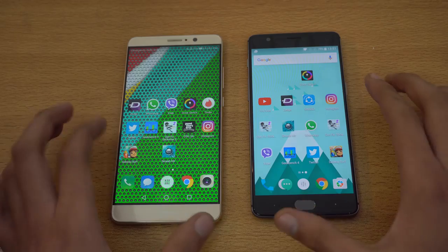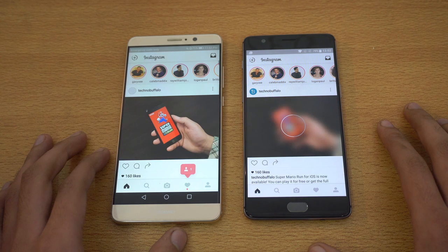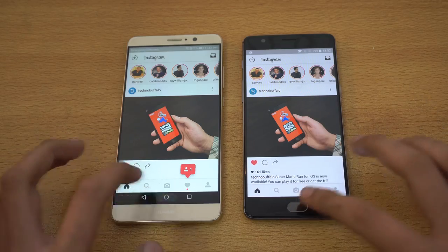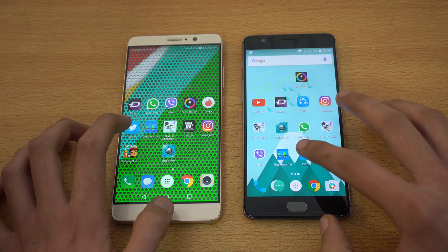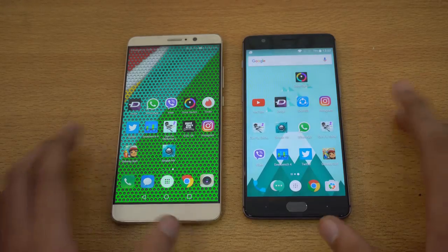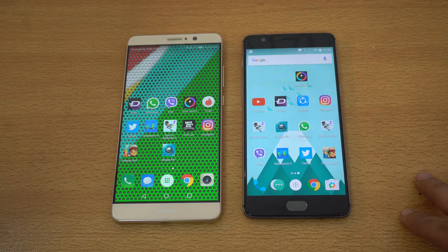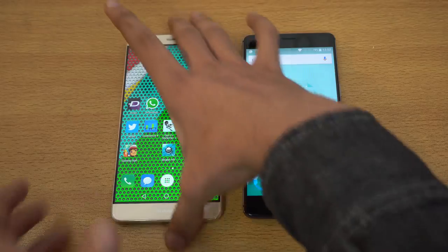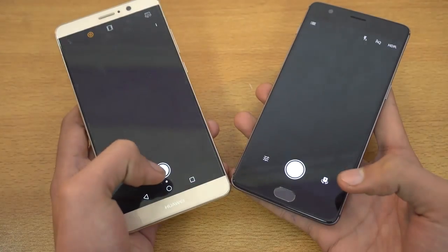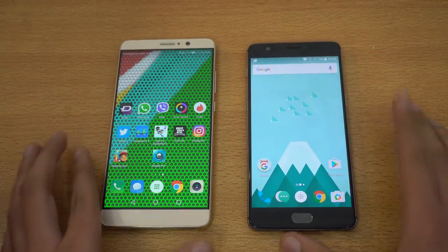WhatsApp is again a bit quicker on the OnePlus 3T. Instagram — the Mate 9 is definitely faster here with the latest feed. Twitter is also faster on the Mate 9. These phones are really close, going back and forth — top-notch performance on both without a doubt. Launching the camera, the Mate 9 was quicker there. Both phones are super fast; you won't notice differences in real-life usage.